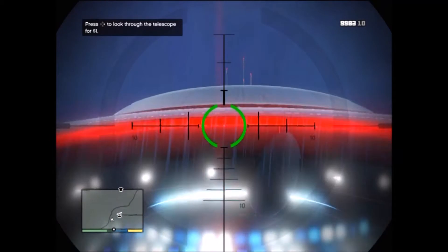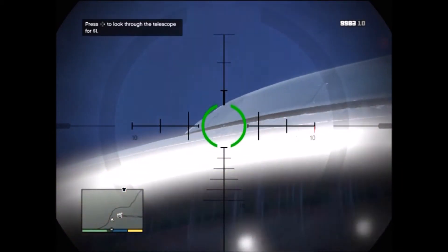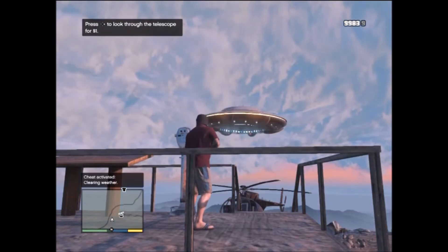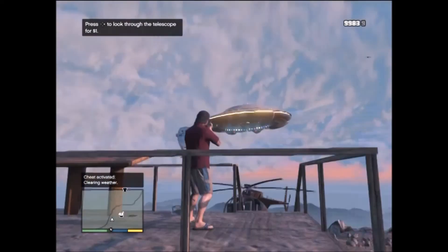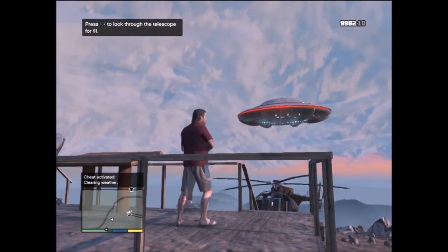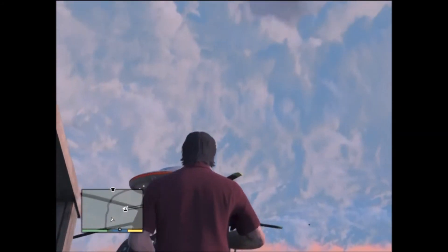There it is. It's really hard to see, let me change the weather. You should see it now. There it is. FIB. So everyone's been speculating that this could be a government or FIB trick. But then again, it is a UFO, and it's still awesome.